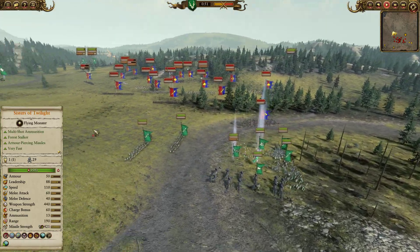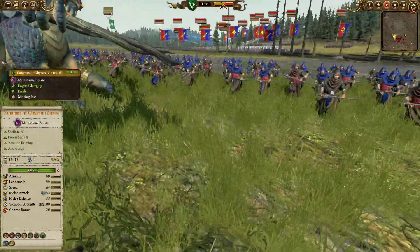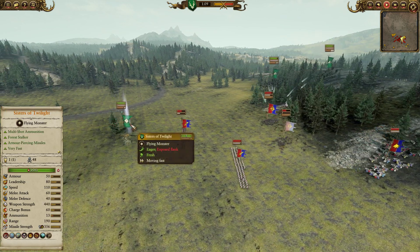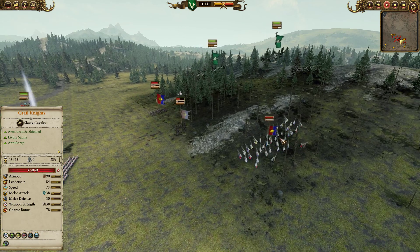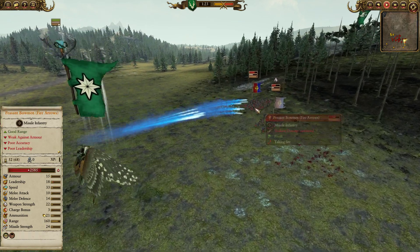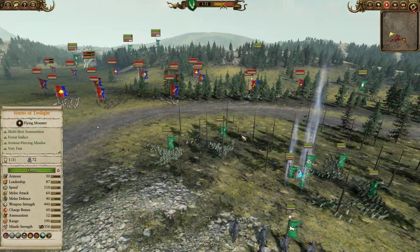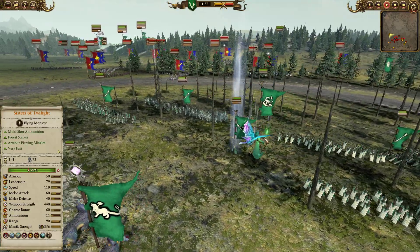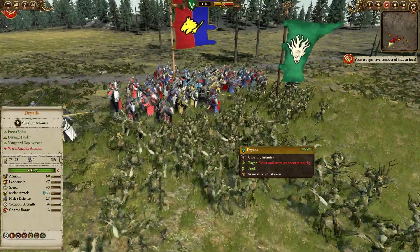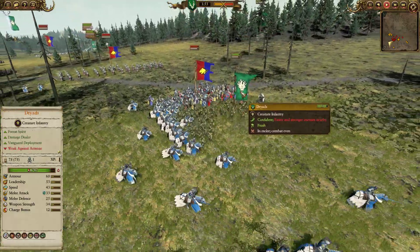We're going to be moving over to the right-hand side, just trying to delay the engagement a little bit — not wanting to kite too much, so moving over towards some trees for a bit of protection. We're even going to charge in early with the Zoats to crump these peasants and get a little free value, as they're not going to be able to do any damage back to the Zoats realistically. Over on the side, we're also going to snipe out the Peasant Bowmen using the Sisters, who already have 48 kills. My opponent did spot a unit of Dryads on the right flank, and because they're Dryads and not Glade Riders, they get caught by the Knights of the Realm and go down without getting too much value.